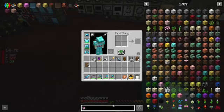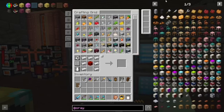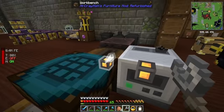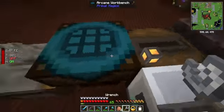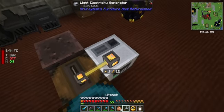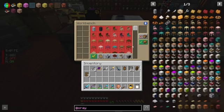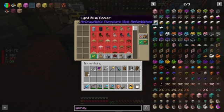Now we need to find the wrench. You right-click one and right-click the other, right on those little nodes there. Now this thing has power. So if we wanted to make any of the things from this mod that use this, now we can.